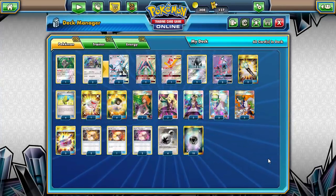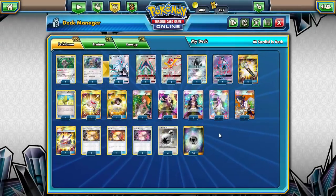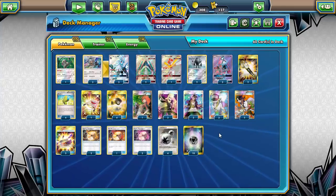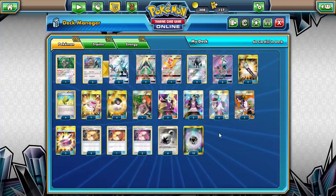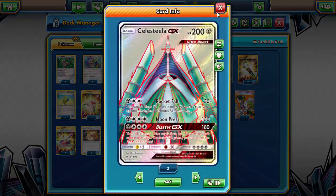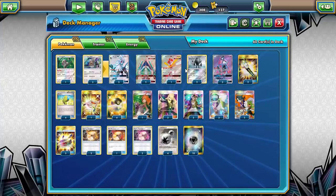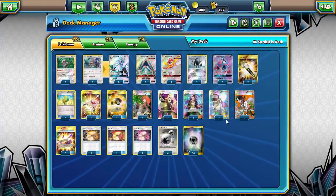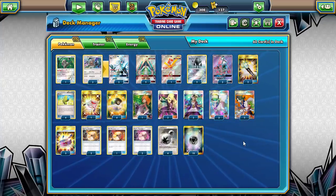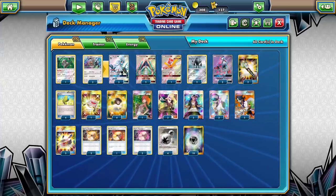Two Field Blower because this deck is very ability-reliant — we need to turn off Garbotoxin when needed, and Choice Bands add extra damage to our GX attackers, which is unfortunate for us. Four Max Elixir is another acceleration method — combined with Sylvally, it's really easy to get Celesteela set up within a couple turns. One Rescue Stretcher for recursion, since we like having energy in the discard pile for both Sylvally and Registeel.